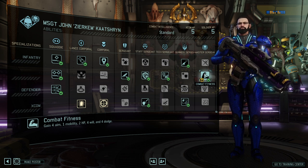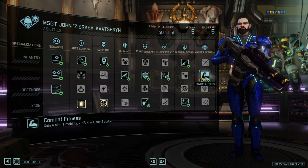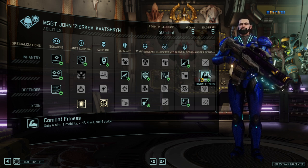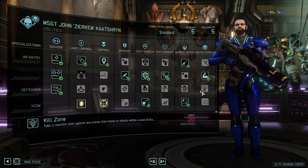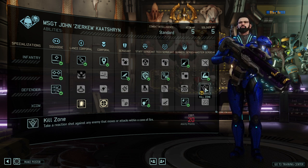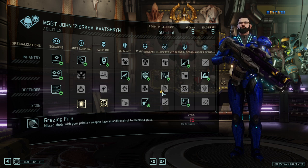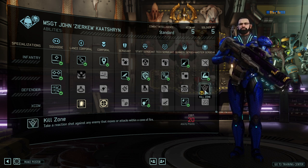Combat Fitness is fantastic — a flat-out bonus that is incredibly good. It might not look like much, but 4 aim, 1 mobility, 2 hit points, 4 will, and 4 dodge for a single trade are actually quite strong and will pay dividends. Once you train long enough and get those stats through Covert Ops missions, you might reskill and take either of the other abilities. Kill Zone is definitely more suited to the overwatch skills — if you're going all the way, you might as well take Kill Zone to really make it rain, specifically with Cool Under Pressure, Covering Fire, and so on. It will require an incredibly deep magazine, but you can get away with it.